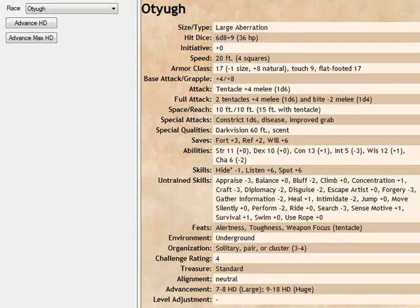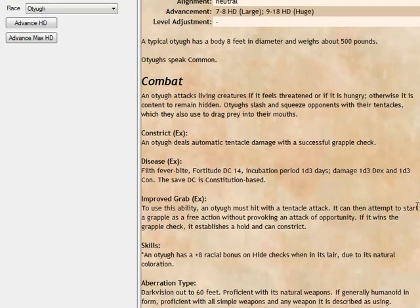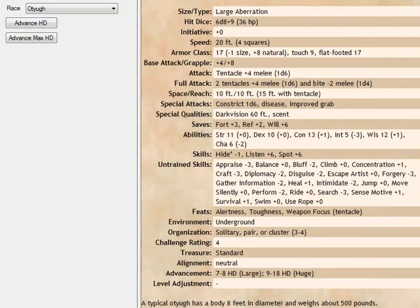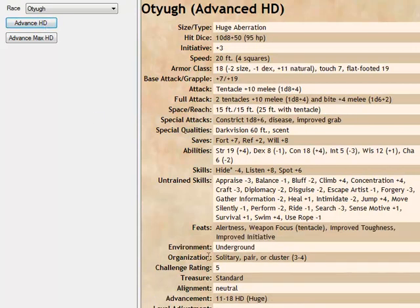This is the base creature that I use as an example in the Monster Manual, and this is pretty much the creature as is. Currently you can advance it one hit die at a time — so now it's 6 hit dice, 7, 8, 9, 10 — and the challenge rating is increasing.